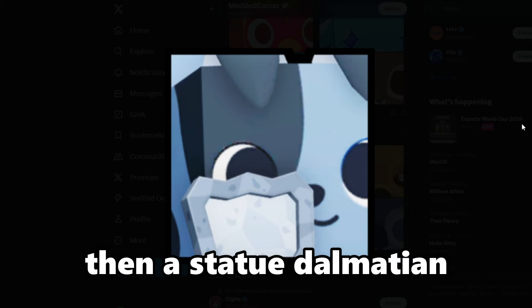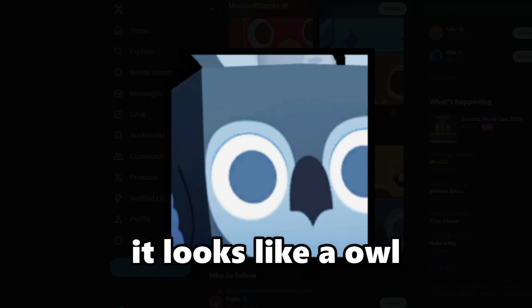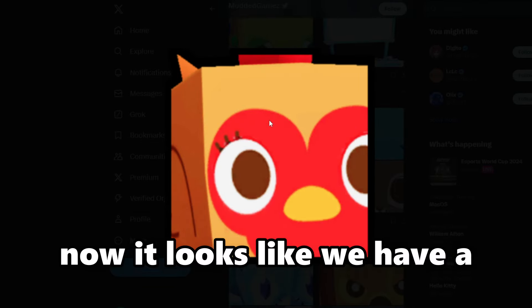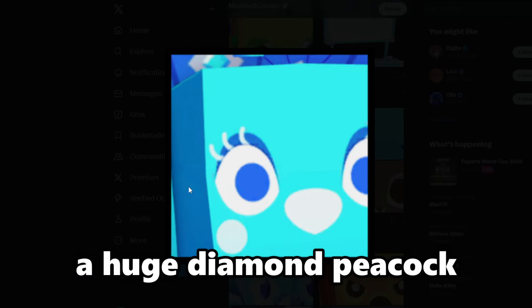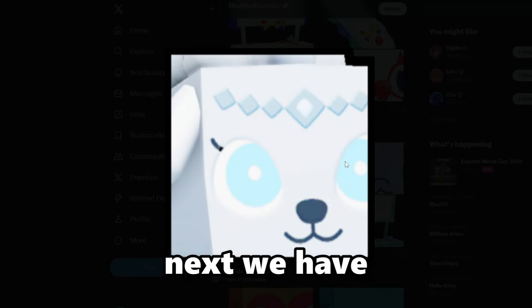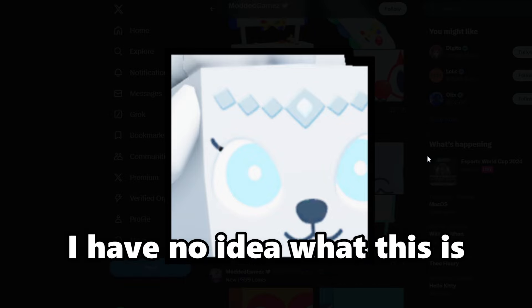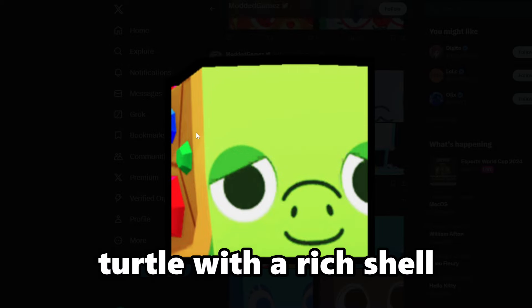Then a statue Dalmatian. It looks like an owl — maybe a statue owl. Now we have a huge chicken, a huge diamond axolotl, a huge diamond peacock. We also have a huge poor bunny. Next we have whatever this pet is — I have no idea. Another one looks like a rattlesnake. And we have a turtle with a really rich shell.